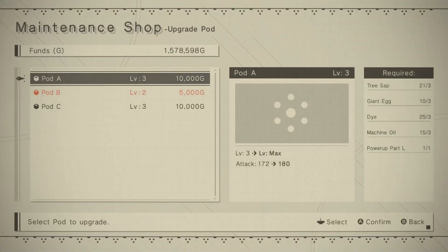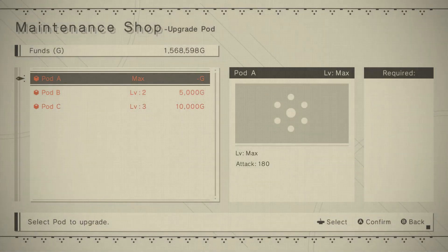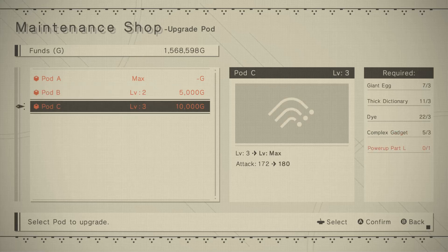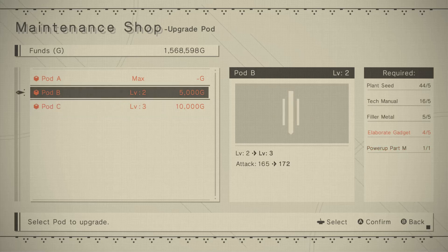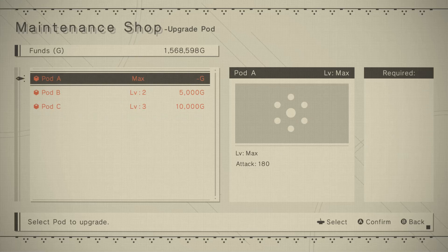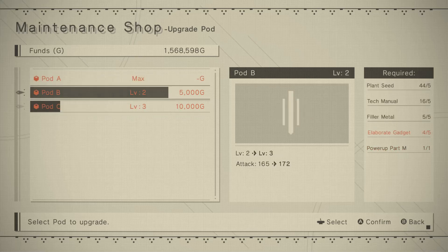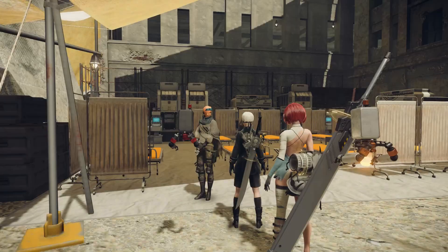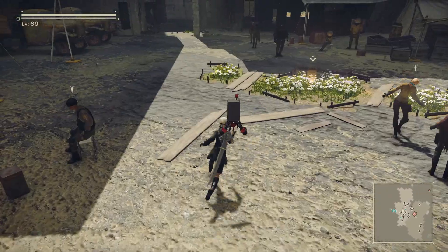We actually want to upgrade the pod. We can upgrade our main pod to the final level because we have one Power-Up Part L that we found in the tower. So we're obviously going to do that. And we're missing one more elaborate gadget. Only one more — then we can upgrade this one to level three. We'll need two more Power-Up Part L's, and potentially one more complex gadget. Pod B didn't actually need one, so presumably both of these will require three each. But otherwise we should be okay. Our main pod has been upgraded.